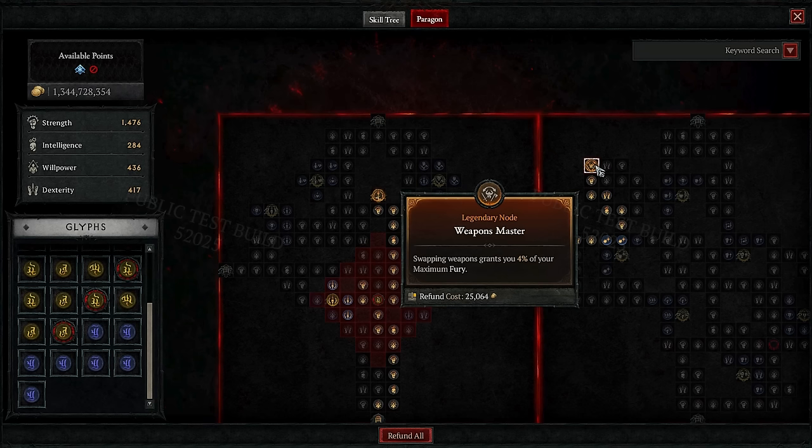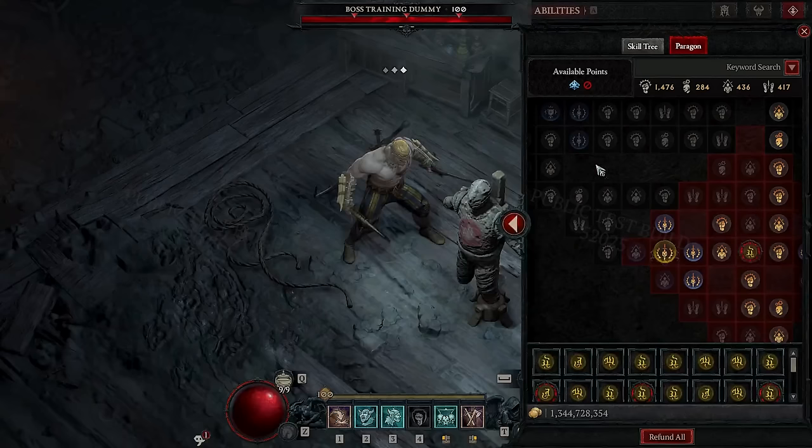And lastly, we have the Weapon Mastery board. We're only picking this for the legendary node, as it's an easy way to gain fury whenever we swap between our leap and double swing ability. To use this node, you just need to make sure that leap is set to your big hammer or two-hander, but that's usually what it's set to naturally.